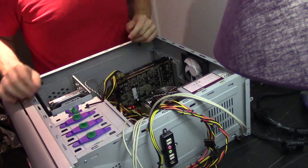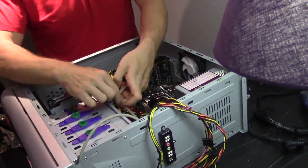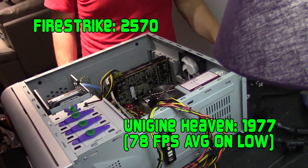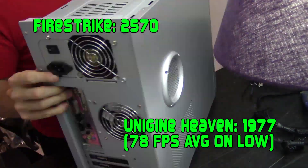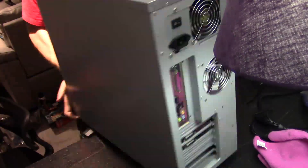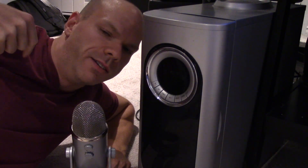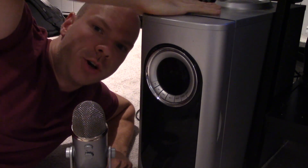The system is up and running, and I was able to run a few benchmarks on it to make sure it was stable. Both Firestrike and Unigine Heaven have come back with results and things look pretty good for $100 anyway. I'm actually going to show you the thing — I'm on the floor right now, Desk Jeff will be with you in a minute.